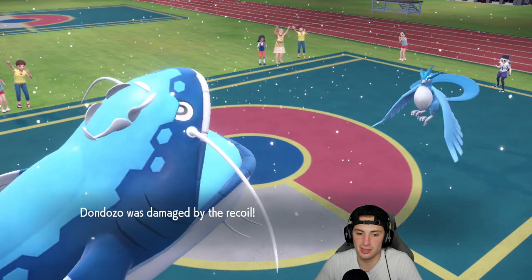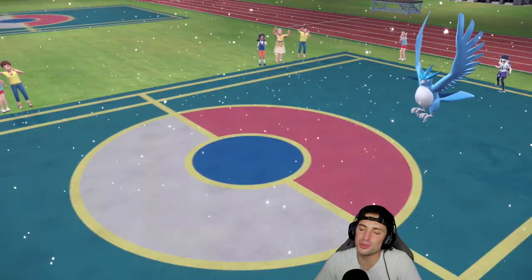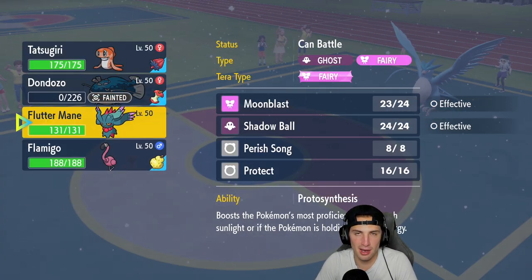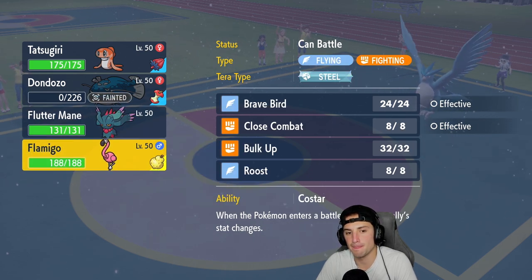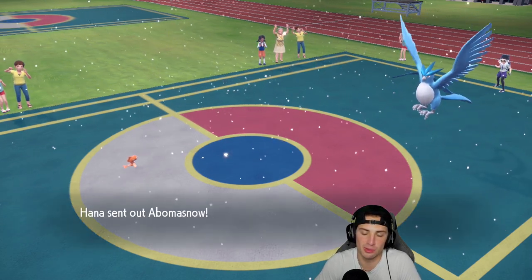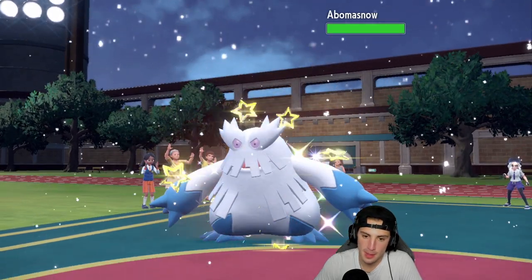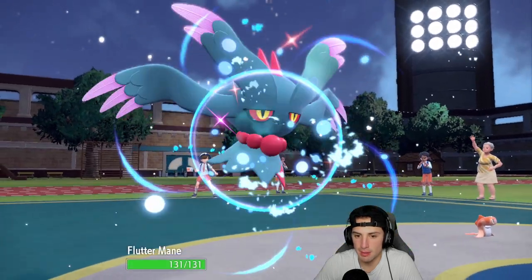Articuno should be done too. From here, is Flutter Mane reply? I think we just go into Flamigo... well, we'll save Flamigo. We do have Booster Energy and Protect. We only waste out the last turn of Tailwind. And Alolan Ninetales is nice when we come back. They do have speed for a few more turns.